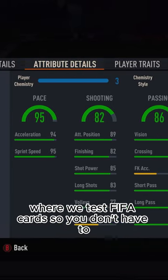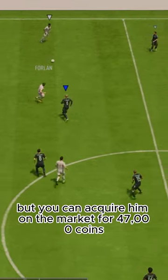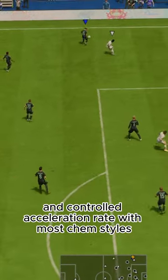Welcome to Baller or Bust, where we test FIFA cards so you don't have to. Today we've got this squad with TOTS Molina. We packed him, but you can acquire him on the market for 47,000 coins. Three-star, three-star, and controlled acceleration rate with most chem styles.